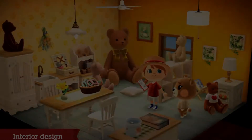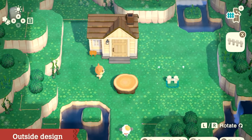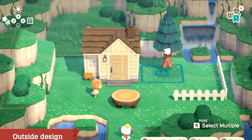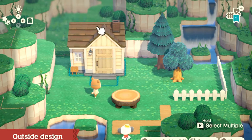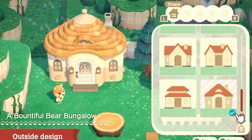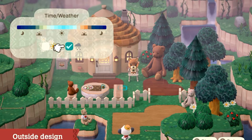While you're at it, why not suggest ideas for the yard? Not only can you place furniture, you can also build fences, plant trees, and create paths. The home's location and exterior can be modified too. And with the ability to modify the season, time of day, and weather, you can bring a design to life that's in perfect harmony with nature.